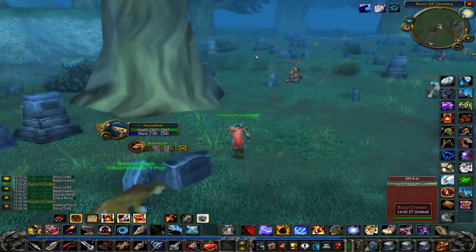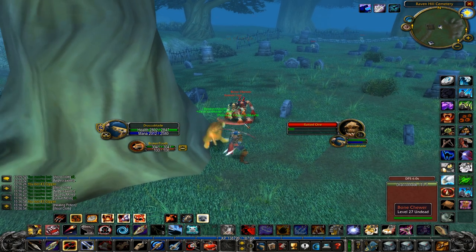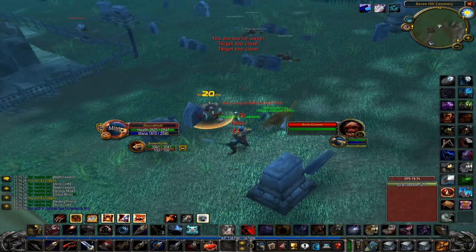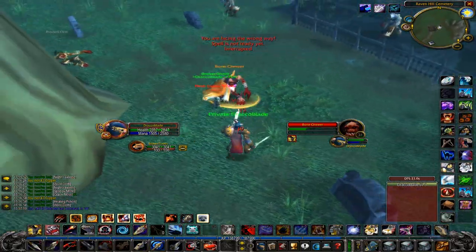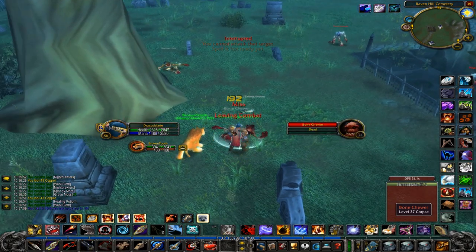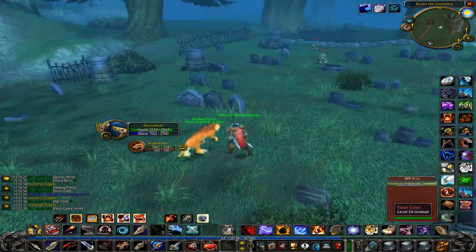Use any low mana AOE spell to kill the worms — they are the mobs that actually drop the Grave Moss, dropping 2-4 each. Grave Moss is used by Alchemists to make Shadow Oil and Shadow Protection Potion. Shadow Oil is also used by tailors, leatherworkers, and blacksmiths. The average price on the Auction House is 30-60 Silver each depending on supply and demand. You'll also loot linen and wool cloth, level 10-14 potions sellable to level 19 Twinks, and nearby mobs can drop Twink items like Feat of the Lynx.